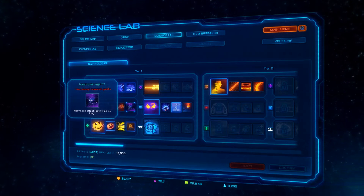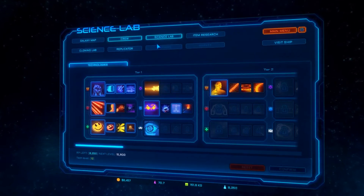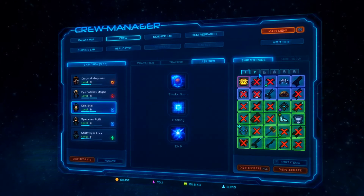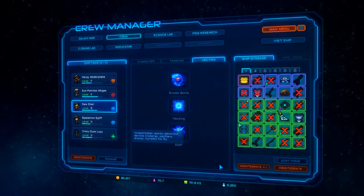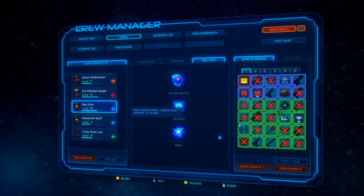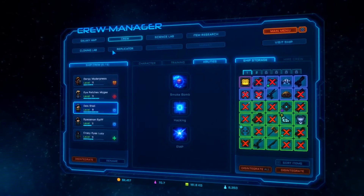These items here will become available. If we go over to abilities, now we've got EMP bursts, which is pretty awesome. Nearby electronic devices, cyborg pacifiers — that's going to be awesome. We've got all this. Let's go to our galaxy map and head down to the surface.